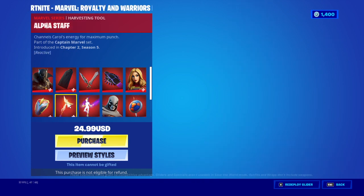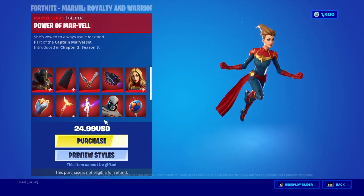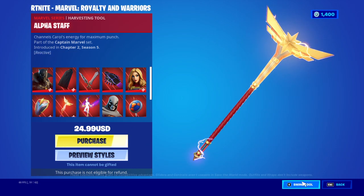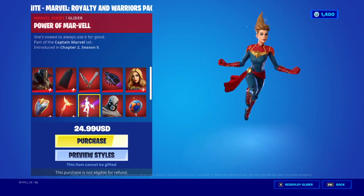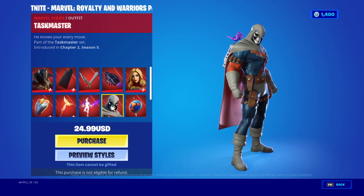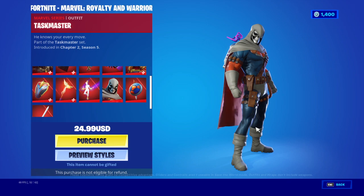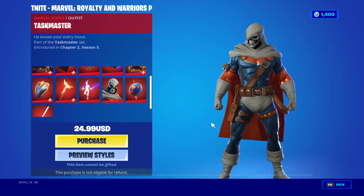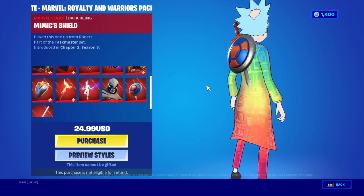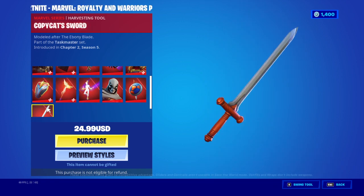Captain Marvel lights up, and there's a black lane and the rat pickaxe. Not bad. Here's Taskmaster, and here's his sword shield - the coppercat sword.